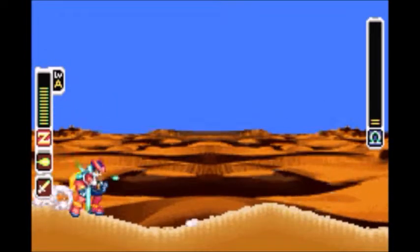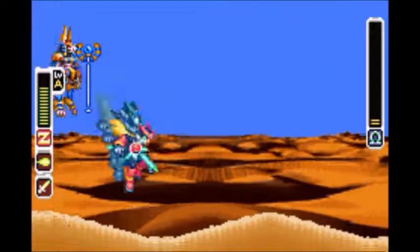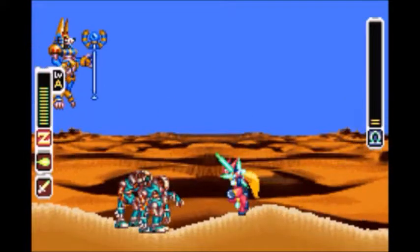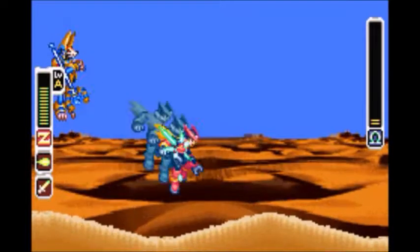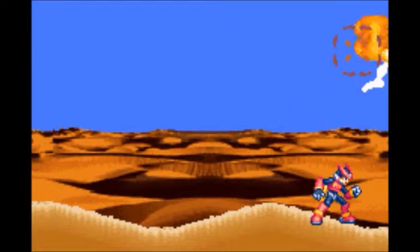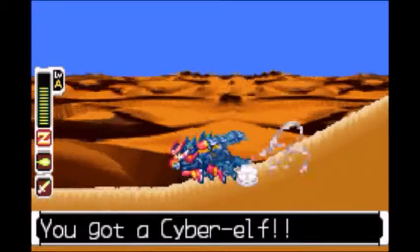One more hit should do it for Anubis Necromancer the Third. If he would only show me his weak point, because his staff can be used as a shield for him. Come on, show me your weakness. Got it! Alright. The bosses do drop cyber elves — hard to reach because I killed them all the way over there, but they will float. Here we go.